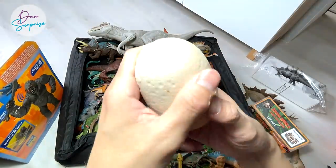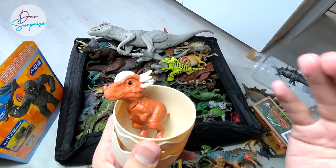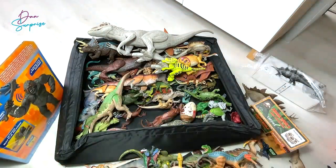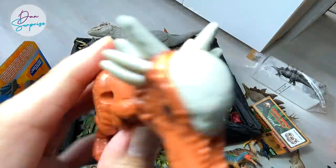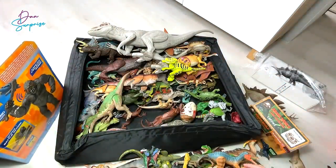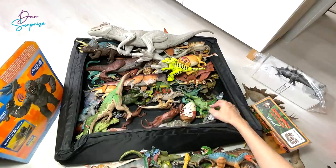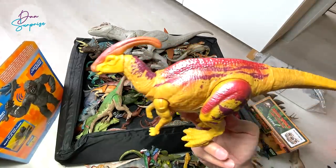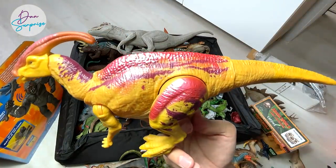Let's open this up instead - this one right here will definitely not give us disappointment. This is a Stygimoloch, and let's do a comparison - this looks like the wave one Stygimoloch and this is the Camp Cretaceous series. Let's move on, we have more Camp Cretaceous figures.